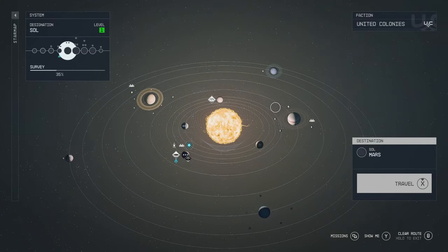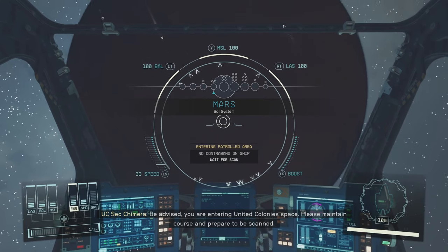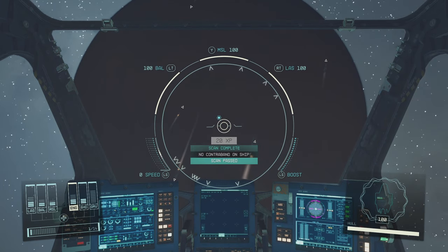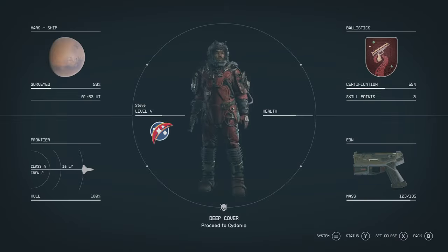I'm sure we had another mission for Sarah there. We're on our way. Be advised, you are entering United Colony Space — maintain course and prepare to be scanned. You're cleared to land. Enjoy your stay at Cydonia. Really? I think that's what needed to happen. Now can I land in Cydonia? Land.